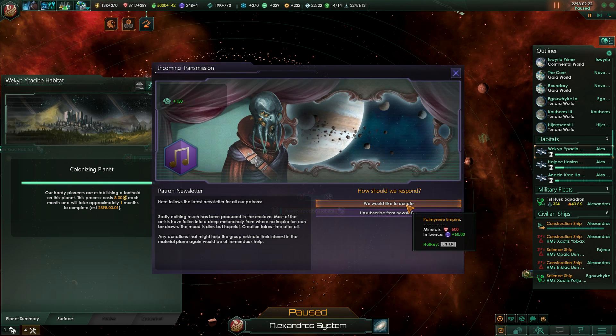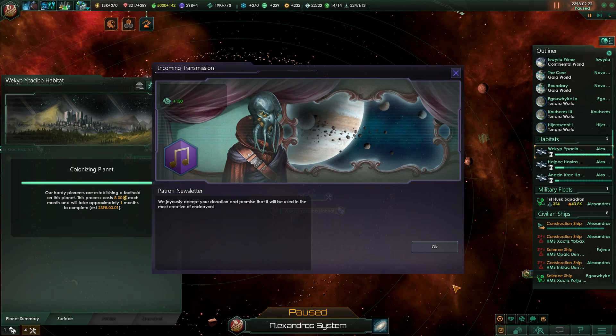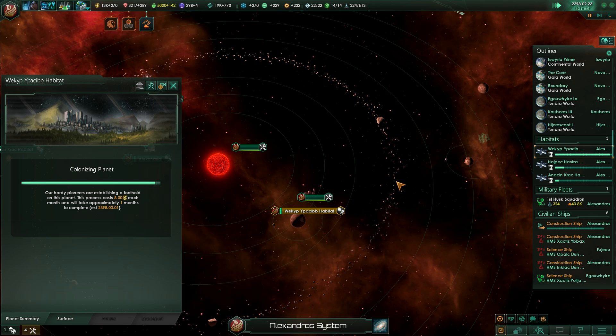Here follows the latest newsletter to all our patrons. We've been producing much in the enclave — most of the artists have fallen into deep melancholy from the inspiration to be drawn. This is terrible. But I needed some influence anyway. I didn't need minerals too.